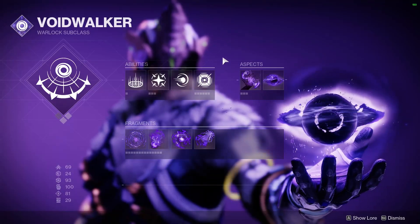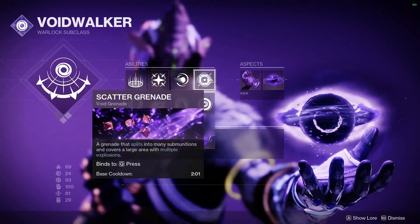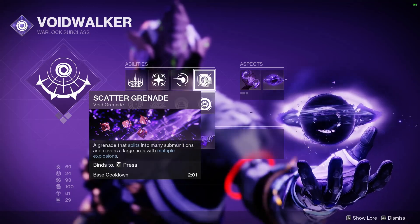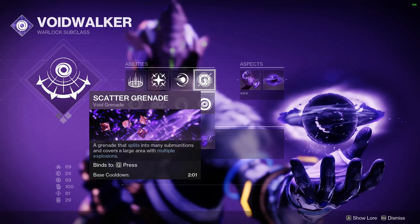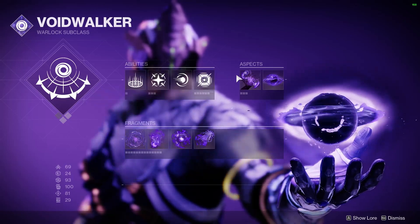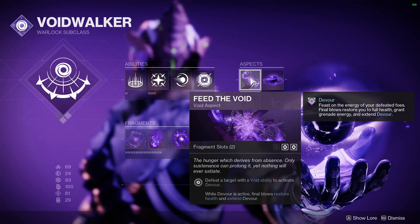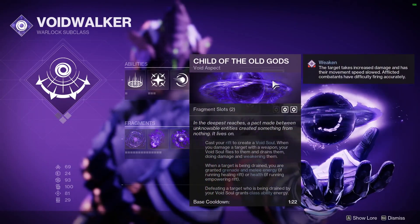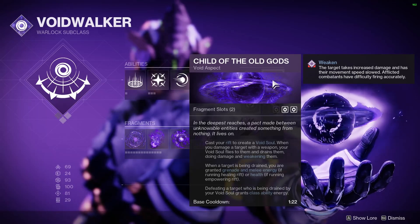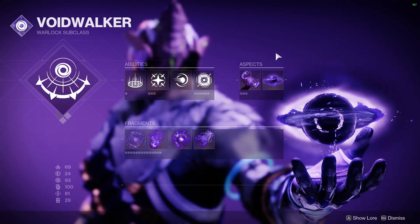When it comes to Voidwalker, there's nothing I love quite more about this kit than Scatternades. They're one of the only nades in the game that can reliably one-hit KO your enemy in very quick and flashy fashion. After you get that kill, you can proc your Devour, which gets your nades back very quickly. You throw Clarence out there — that's what we call Child of the Old Gods on my channel — and that gives you some nade energy back. We've got some other ways to get that nade energy back today as well.